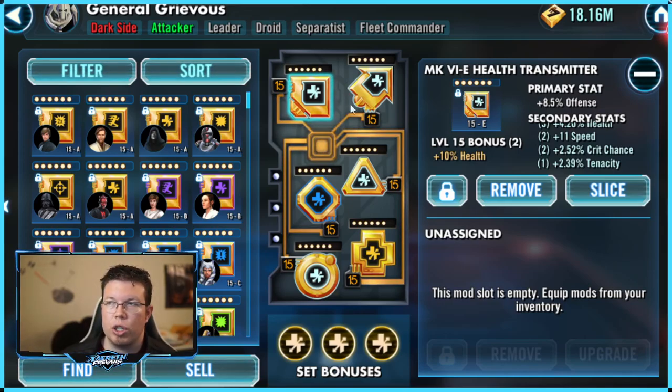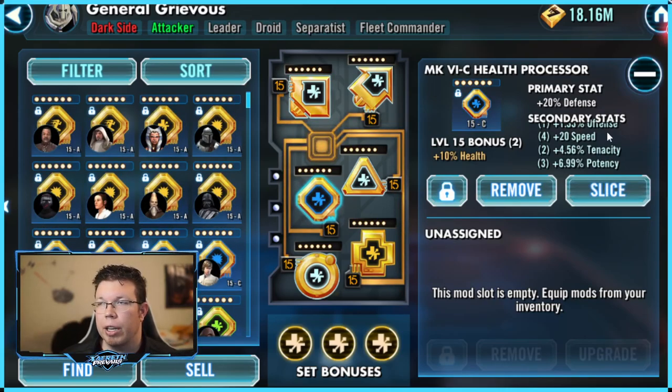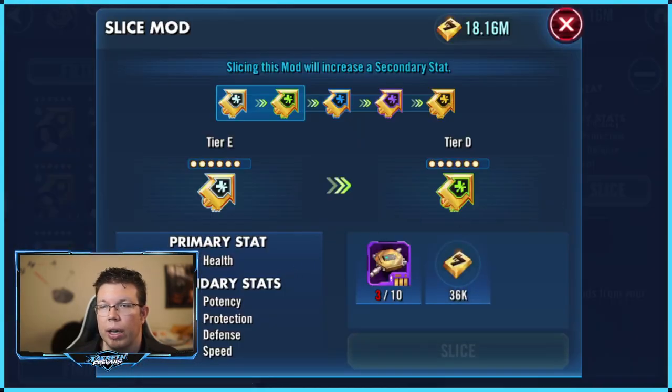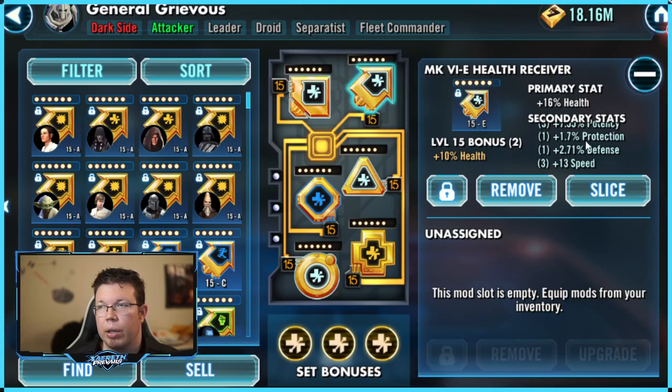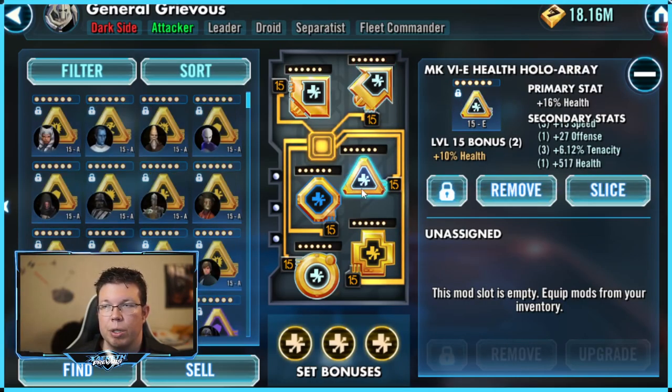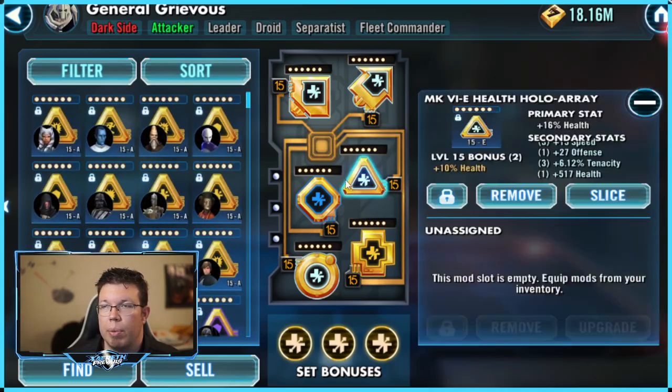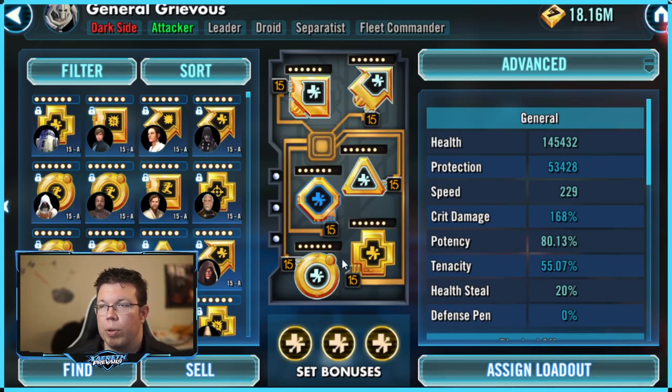I have everything at 6E because of his ship. The square has health as a secondary. This diamond should have a health secondary but it doesn't — he does have a decent speed secondary. The arrow also has a pretty high potency amount. You can see speed — I don't care about speed as much. The faster the better for sure, and the healthier the better absolutely. You can put the crit damage triangle on, as I said. Potency is nice on the cross — lots of health, health, health, health.